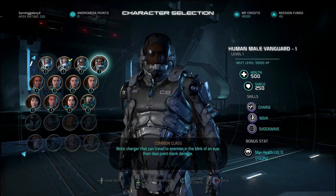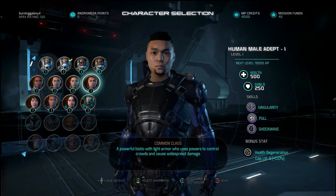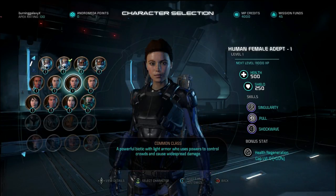We've also got the male vanguard and the human male adept, which is a bit similar to the asari adept but the human version of course. Still the same health and shields but different skills. Singularity creates a little field dealing damage over time to your enemies. Pull pulls an enemy towards you and out of cover. Shockwave generates a shockwave that can go through cover and continues pushing enemies over.